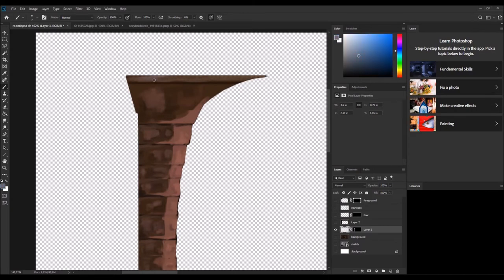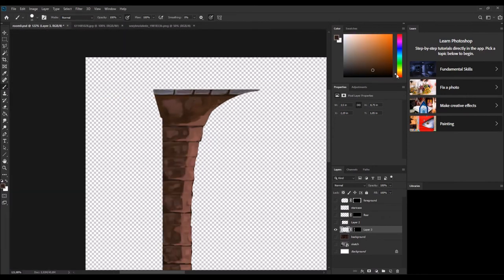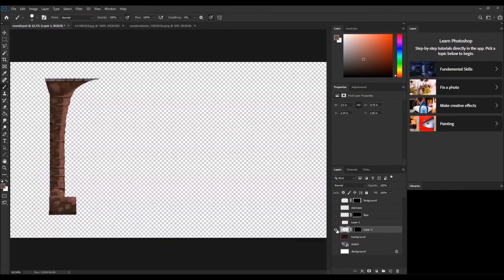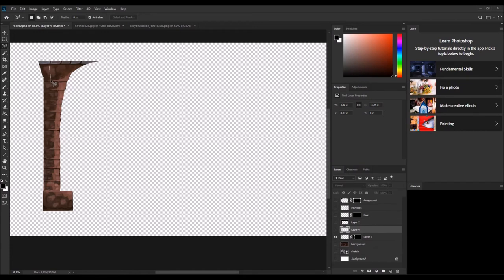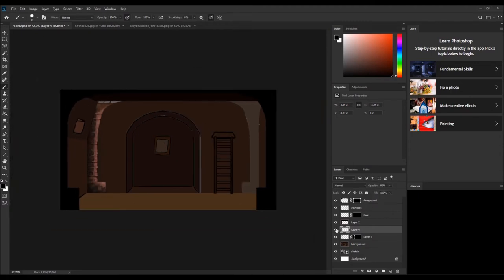Now I close the column by putting a different kind of material on top — a solid, saturated kind of stone that decorates the top and creates color variation and contrast by adding some cool bluish colors. I also select the part of the column that will be in shadow, fill the selection with black, and adjust the opacity to make it look more three-dimensional. With that done, I think I'm done with the column coloring.